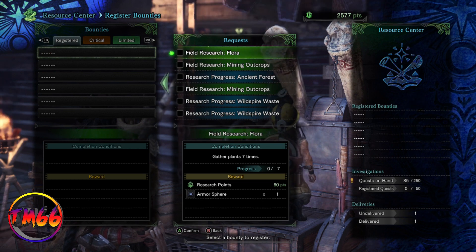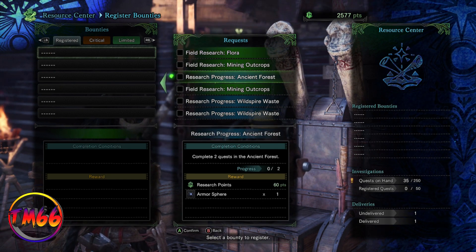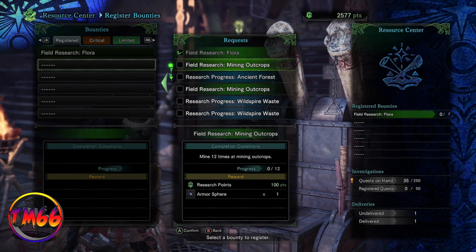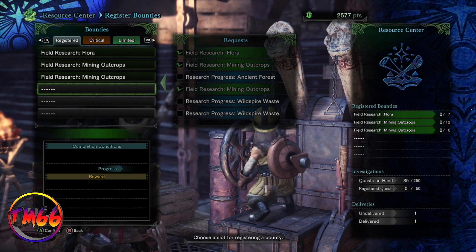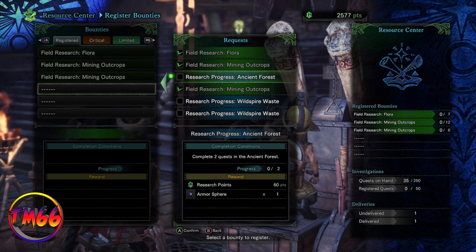If the exploration bounties are the only ones available alongside resource gathering ones — say you've got four for mining and two for exploration — pick all six up. Complete the resource gathering ones first, then come back and hand those four in. There'll be new bounties to replace the mission objective ones, if that makes sense.